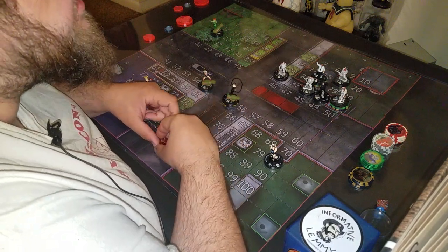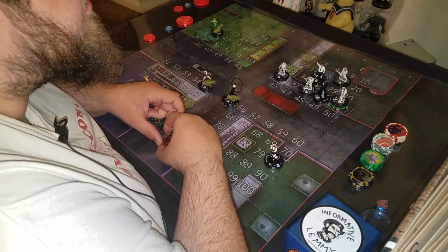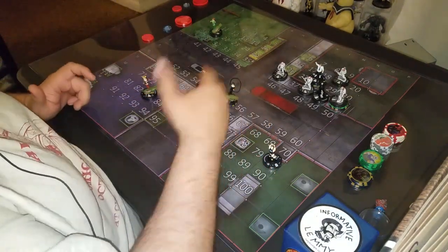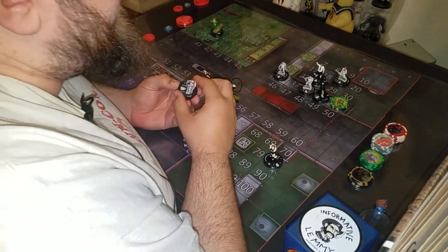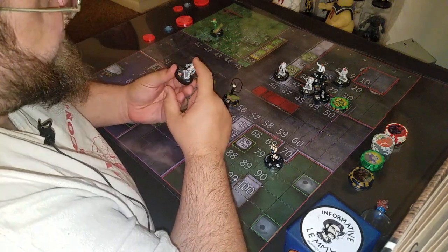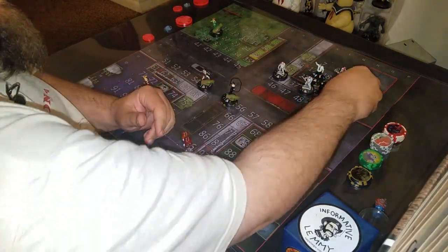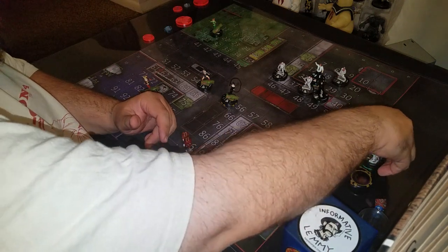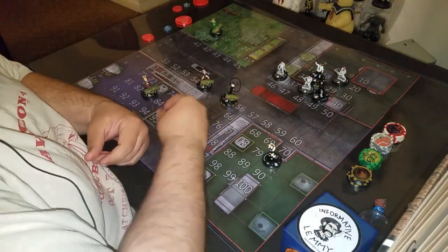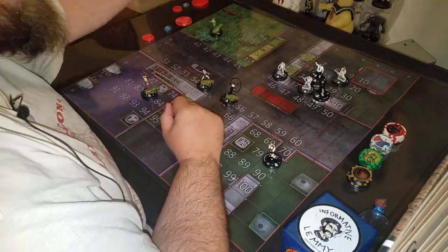Stone Cold has Outwit. He's going to Outwit Raphael's combat reflexes. Then Undertaker is going to take a swing at Raphael and get a crit. One, two, three, four damage — his combat reflexes was Outwitted by Stone Cold, so he takes it plus another one for hitting the wall. He's KO'd.